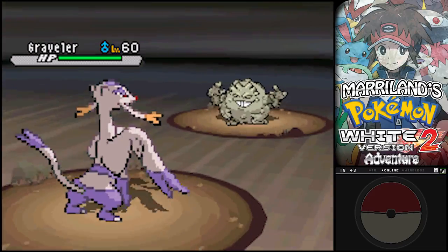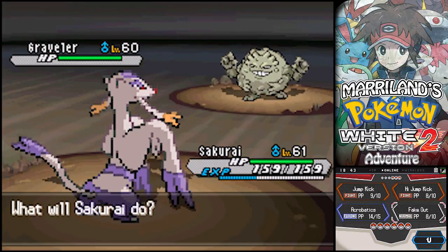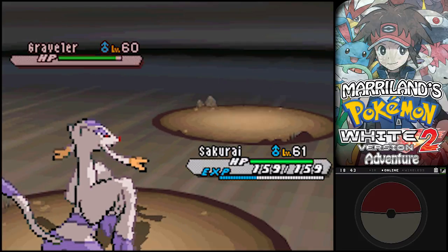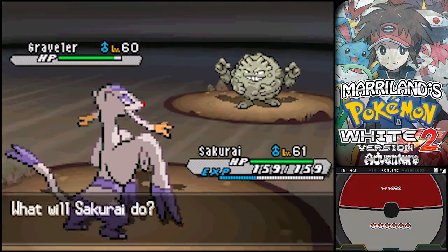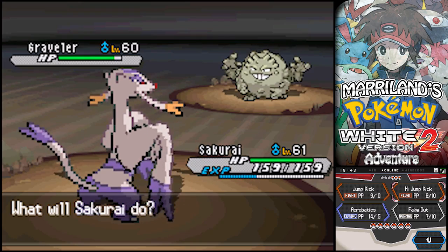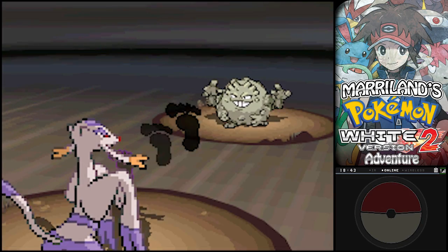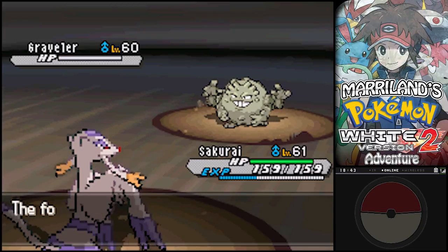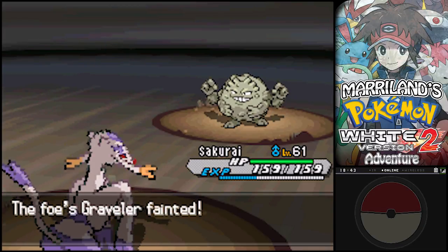Okay, Graveler again. Oh look at that thing - it's so smug. Well, we're going to get rid of any Sturdy it might have and then we're going to give this thing a Jump Kick to the face. Not going to risk High Jump Kick here - I think Jump Kick will do enough. And I was right.